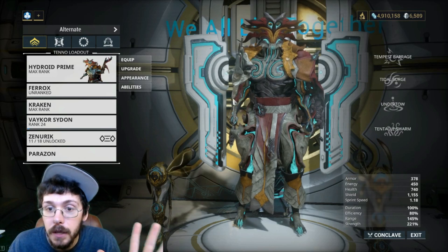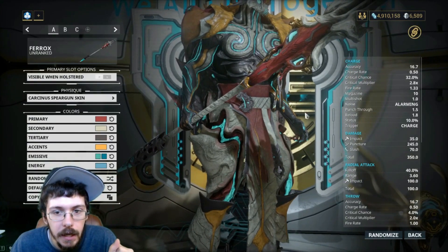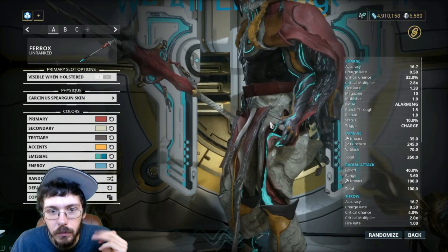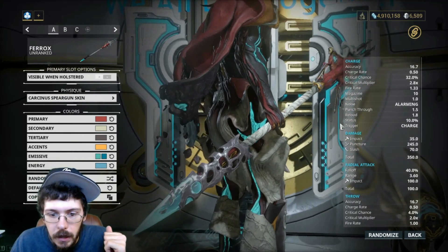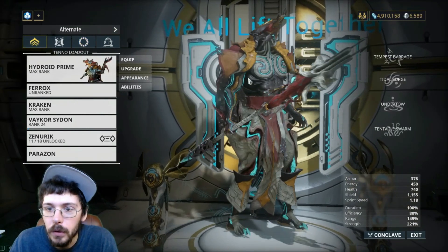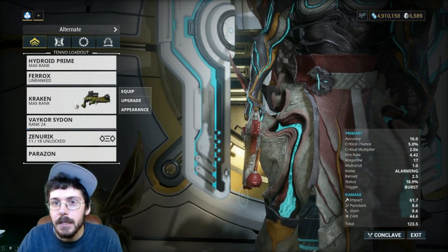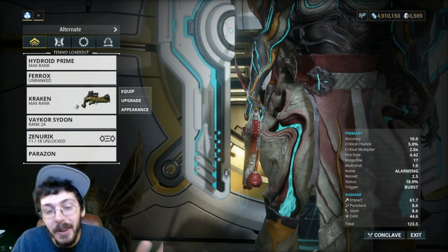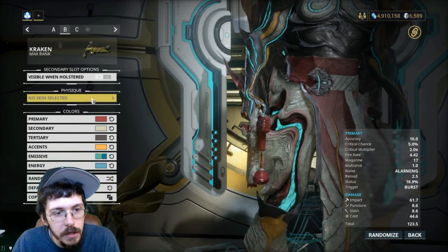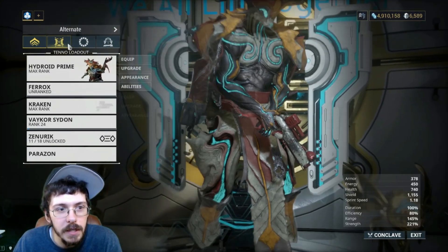Before we get into color schemes, let me show you the content that came with the deluxe bundle. We have specifically the Carcinus spear gun skin, which looks pretty awesome — it fits really well to his design. There's this cool ice spike type thing here which is pretty neat. There was also a Kraken deluxe skin shown earlier but it apparently didn't make it into the game — it was just scrapped.